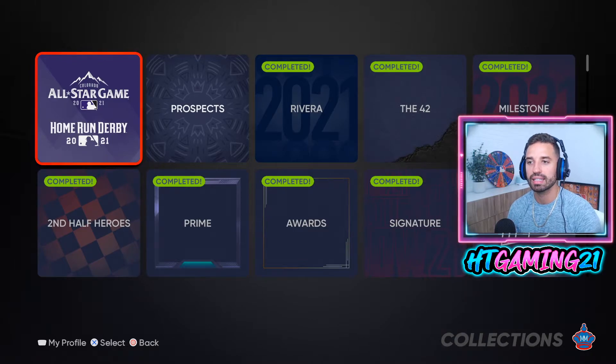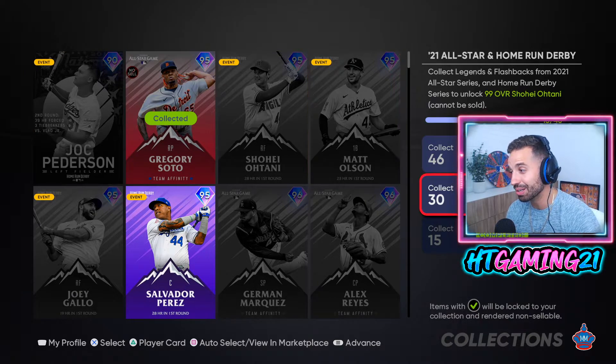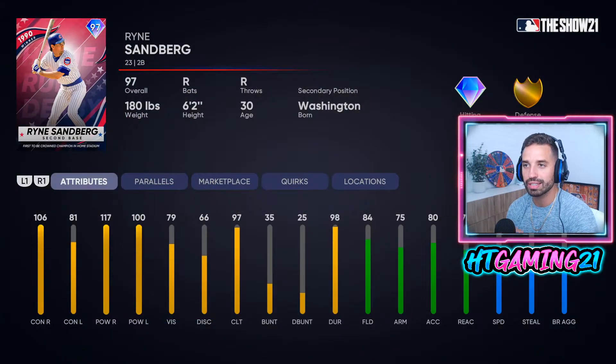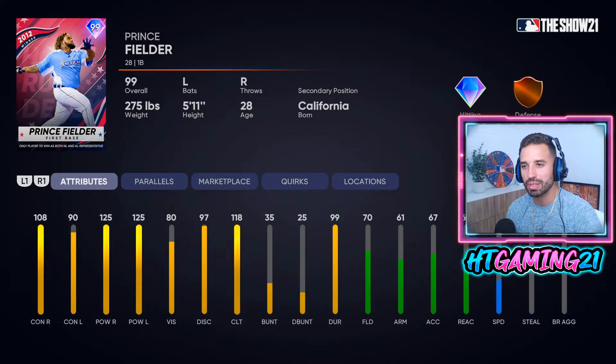Once you collect all those Team Affinity cards, go to Collections, then Legends and Flashbacks — they added the All-Star Home Run Derby collection. It gives you some good cards. With 15 total cards collected you get Ryne Sandberg from the 1990 Home Run Derby. The card has 106 contact versus righties and 117 power versus righties — not amazing but not terrible for free. The next reward is Prince Fielder with 108 contact versus righties, 90 versus lefties, and 125 power across the board.